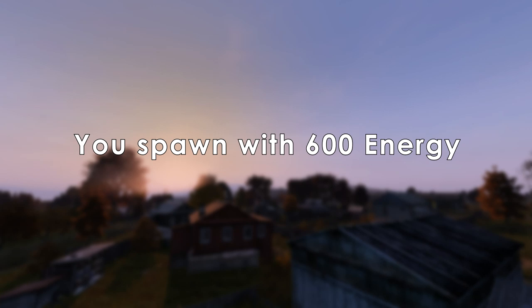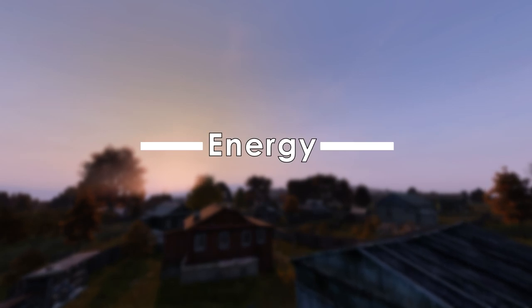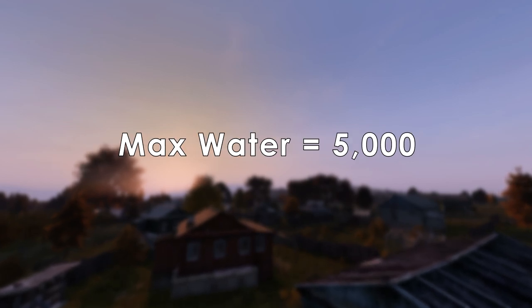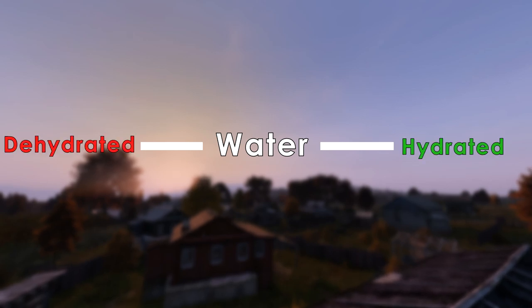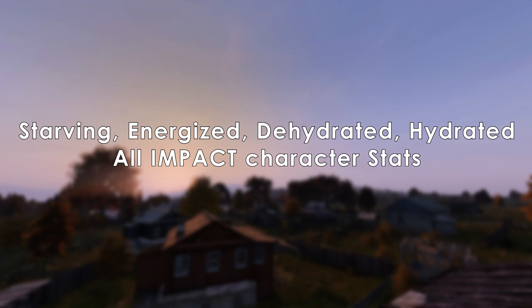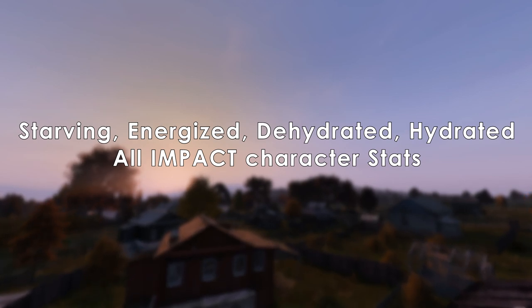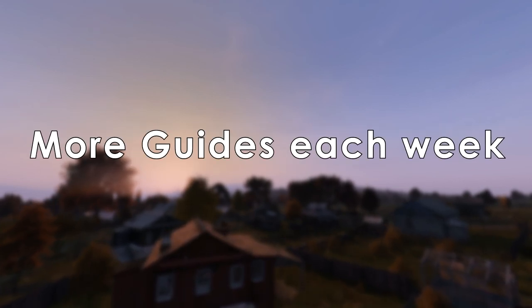Your character starts with 600 energy, with the max being 20,000. Depending on your energy level you can get the Starving or Energised effect. Your character also starts with 500 water, the max being 5,000. Depending on your water levels you can get the Dehydrated or Hydrated effect. These four effects all affect your character statistics in different ways, which we will and have talked about in other videos.